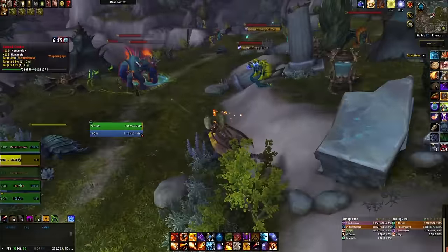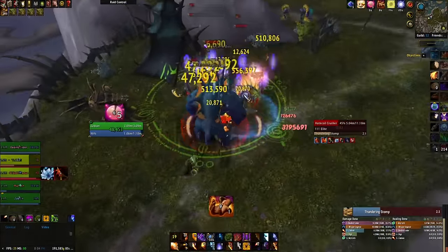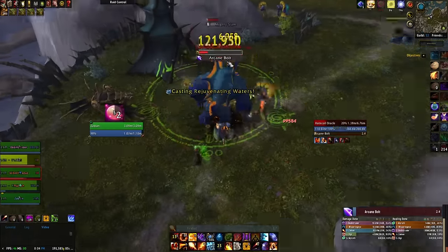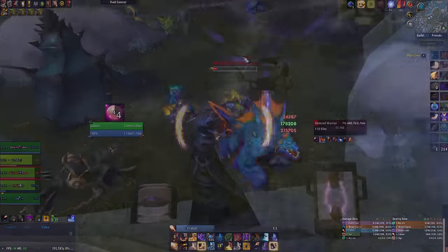Since patch 7.1.5 released I've seen a few coin drops, mostly from emissaries and dungeons. It's honestly pretty good to actually see them drop like this, and they should have been like this from the very start. With Curious Coins more available, it's probably worth going over all of the items that you can get in exchange for them.